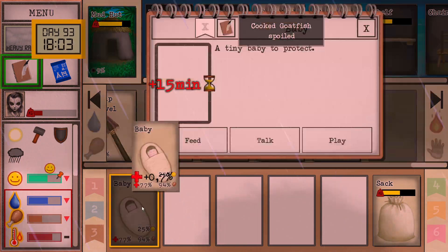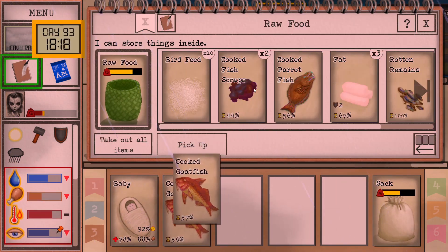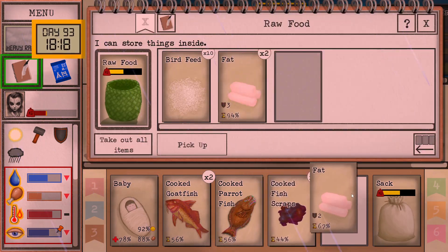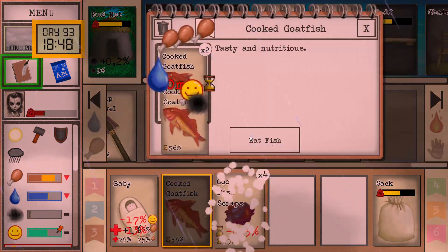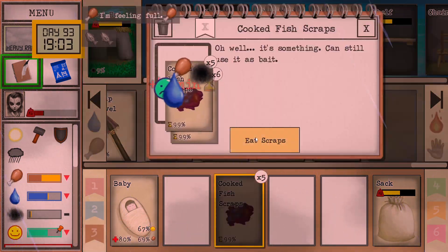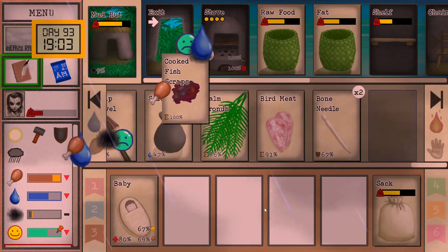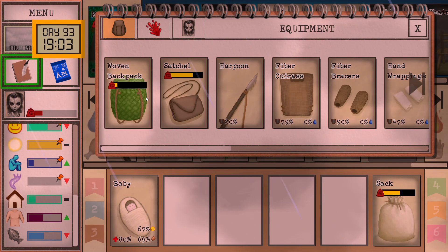Feed the baby. Talk with the baby. I'm kind of hungry, so let's eat. Something spoiled — that's fine. Probably nothing important, right? There we go. Loneliness — I need to talk to Weston.